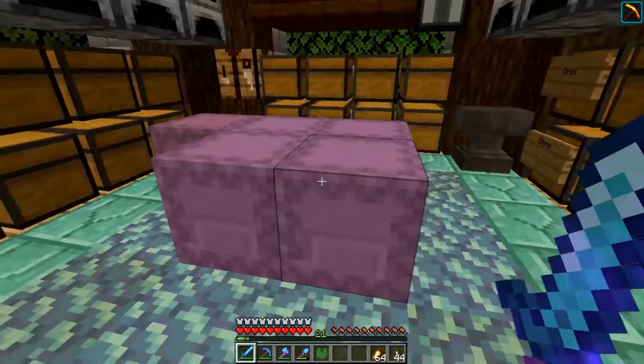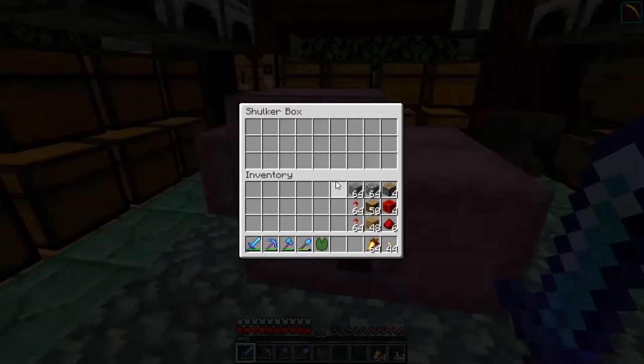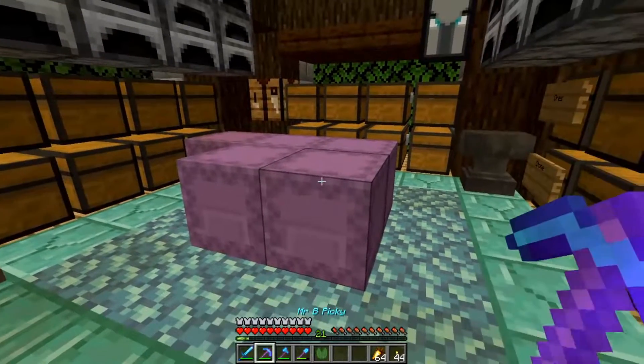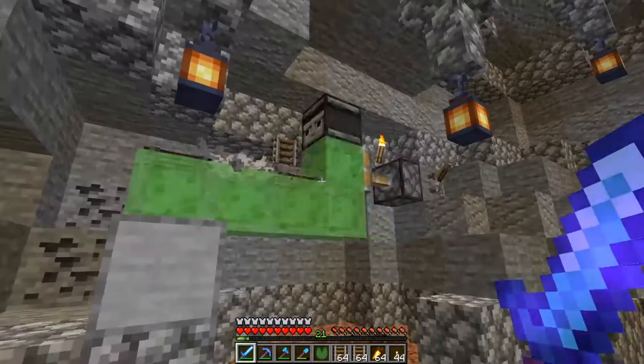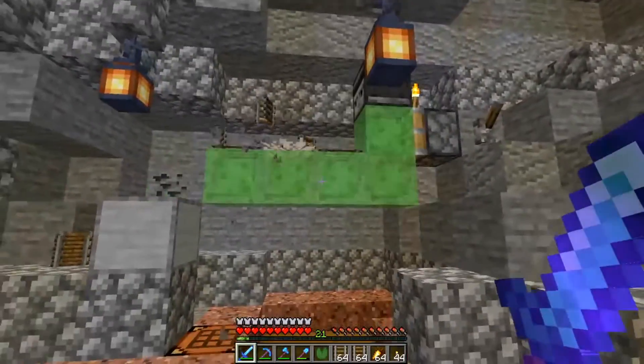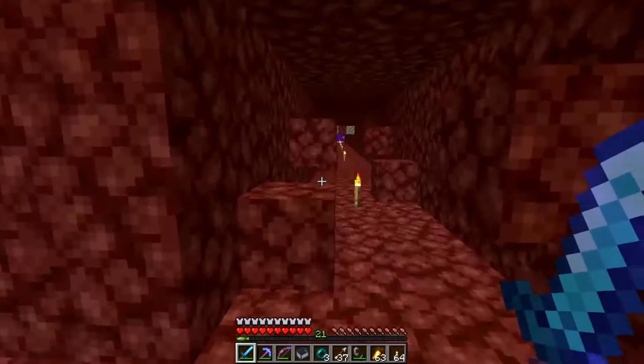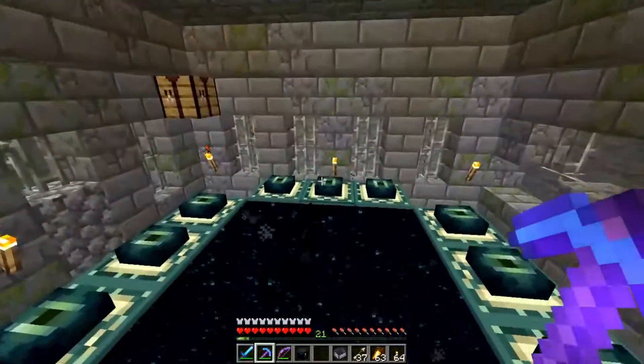I haven't been to the outer reaches of the End yet, so I went to a shop at Spawn to buy these shulker boxes. We're going to need them because we need to carry a lot of stuff with us. And by a lot of stuff, I mean lots of rails, lots of carpets, and some other basic stuff. Next stop: end portal. In we go.